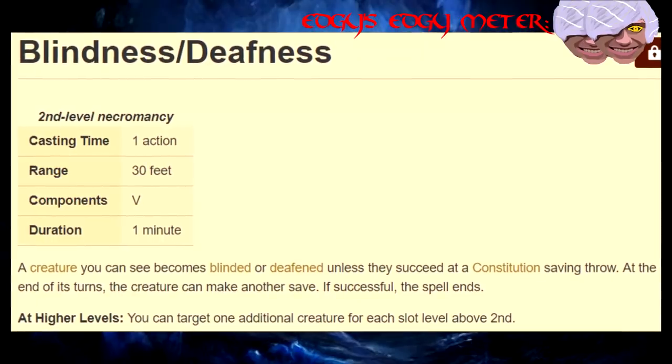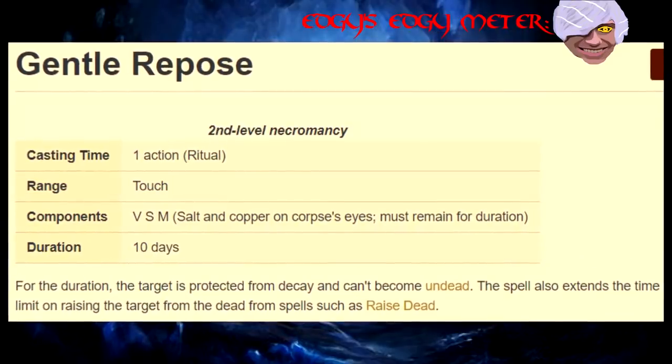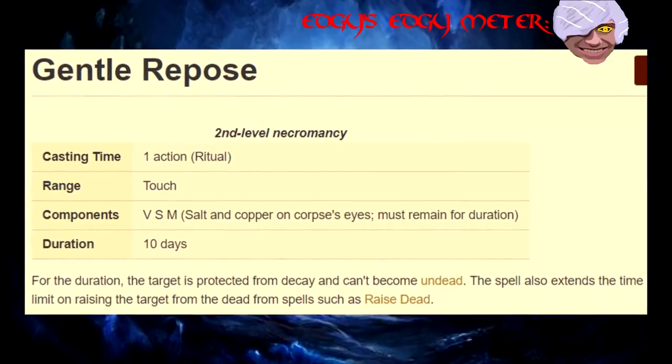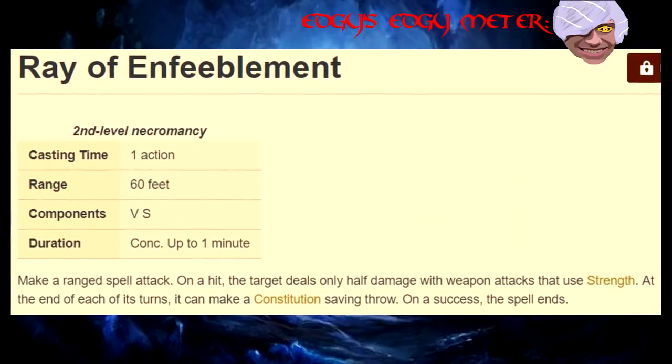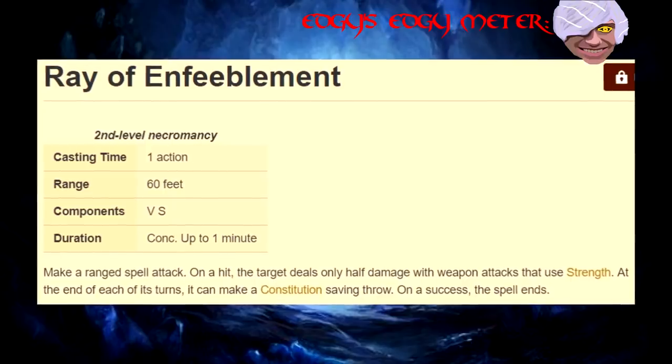Second Level! Blindness/Deafness — have you ever wanted to cripple a caster? Here you go. Gentle Repose — it seems like it might be useful, but I have never once had a reason to use this anti-necromancy necromancy spell. Seriously, only use this as a ritual. Ray of Enfeeblement — sure, it's now dealing half damage, but you know what's better? All the other spells that can help prevent it from hitting at all.